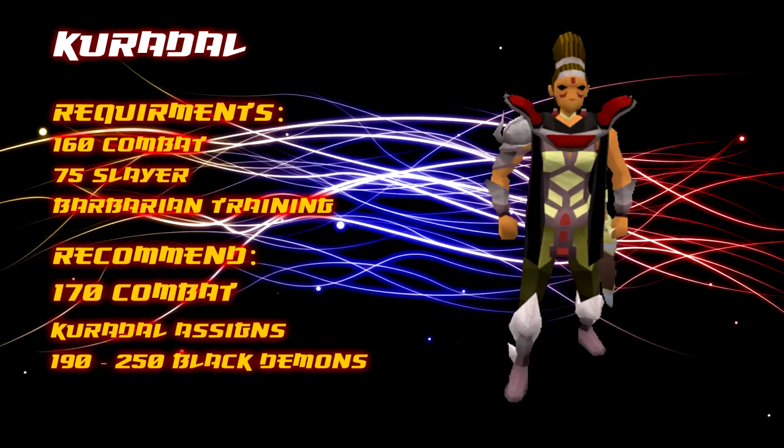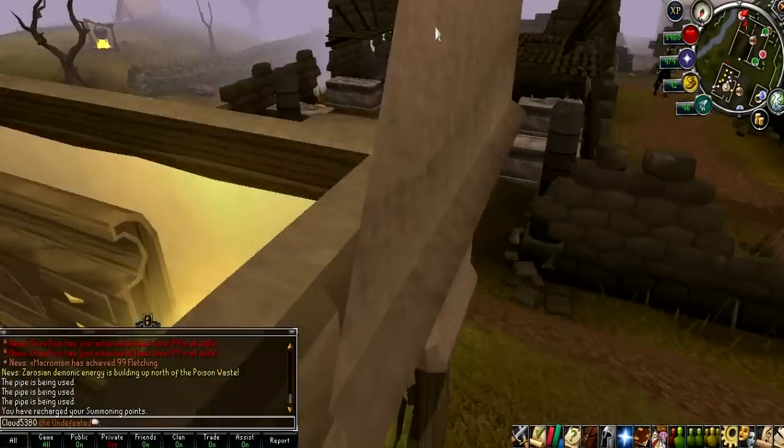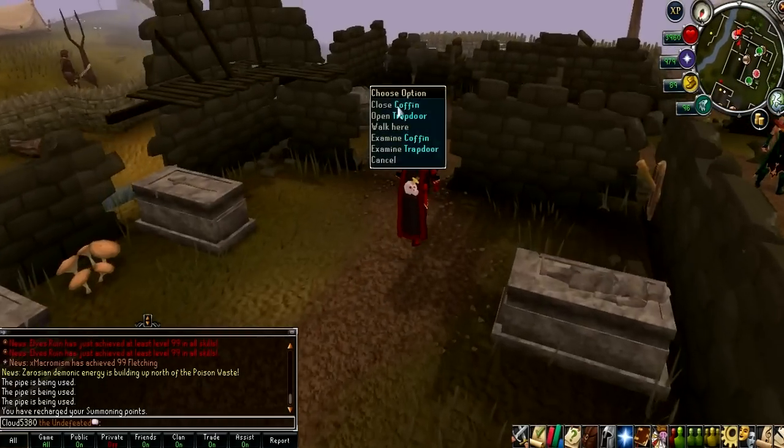That's it for the who assigns them as a task section. Next we're on to the best location to do the task. There are four primary locations to fight Black Demons, however there's only a couple I really highly recommend.